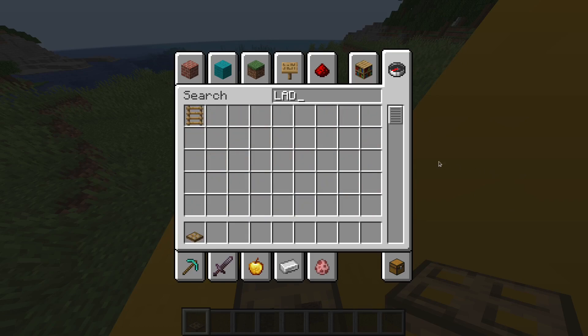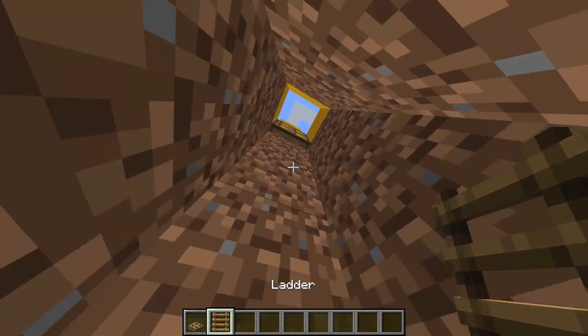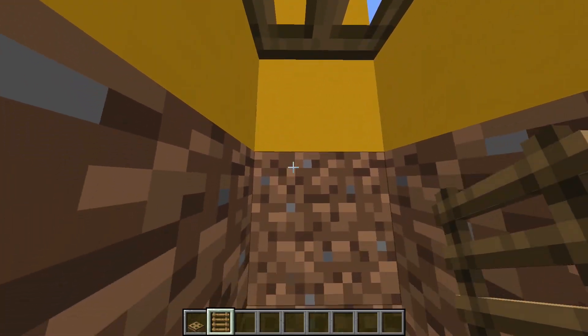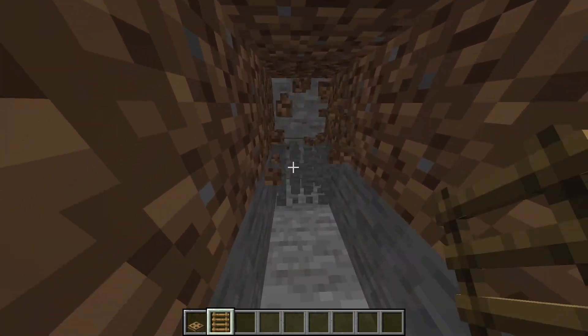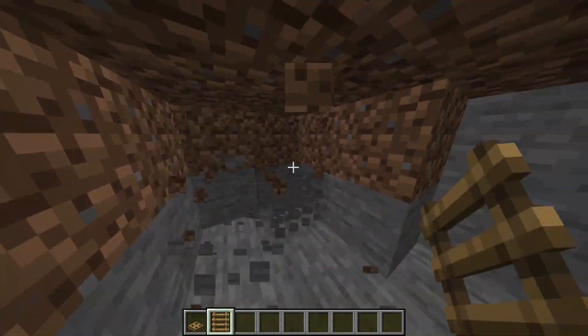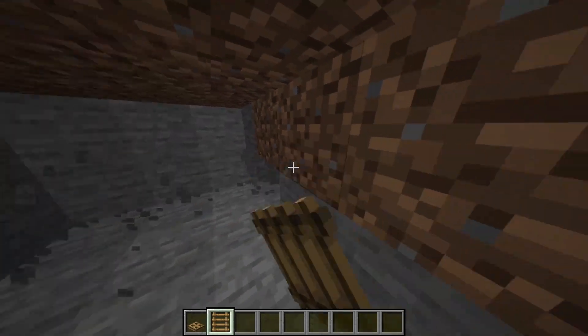We have a ladder. Open the door, open the trap door. Now here will be our secret base. Let's just clear most of this.